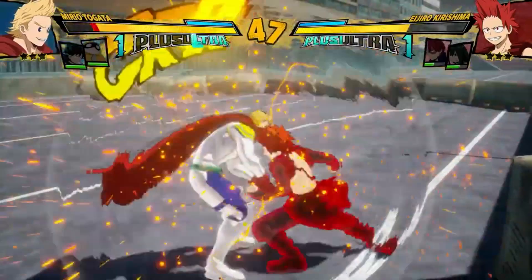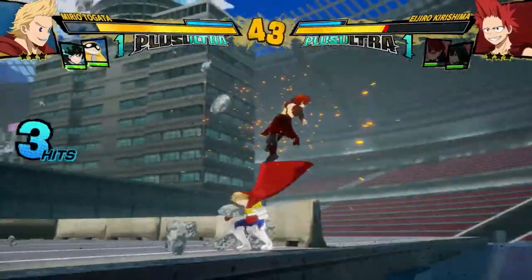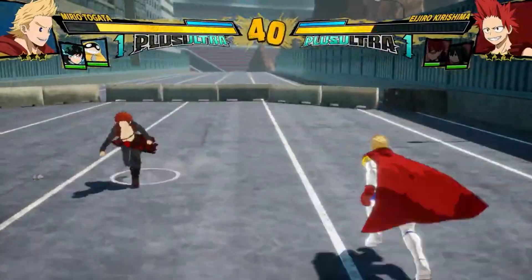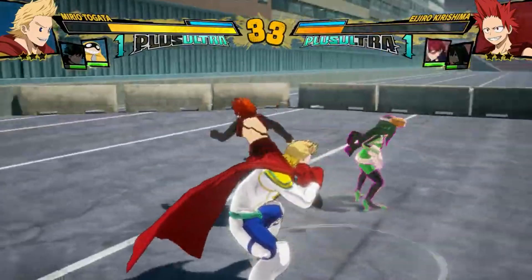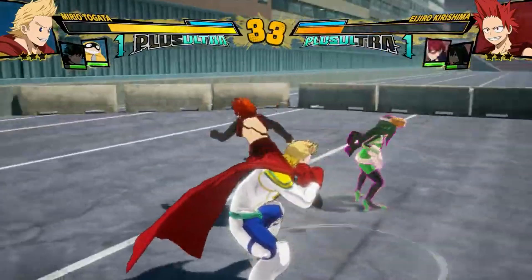Another interesting thing about Mirio is his armor move on the ground. I know Smoke used to say you couldn't do anything afterwards after it, but it seems like Mirio's armor move on the ground can now actually lead into a dash cancel that causes you to bounce, and you can actually combo into it now. I've seen this, and Kirishima was getting cooked.